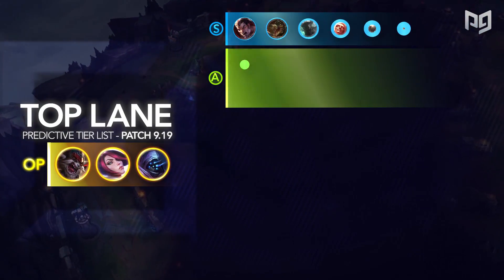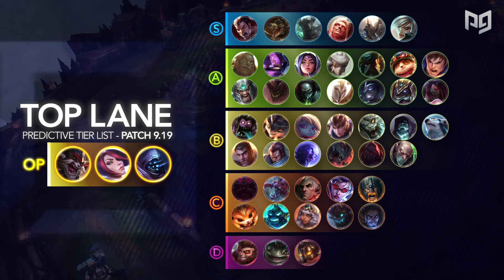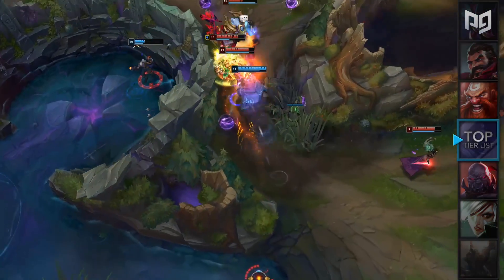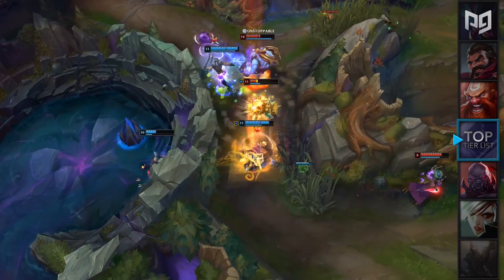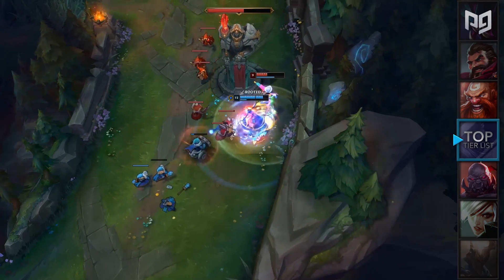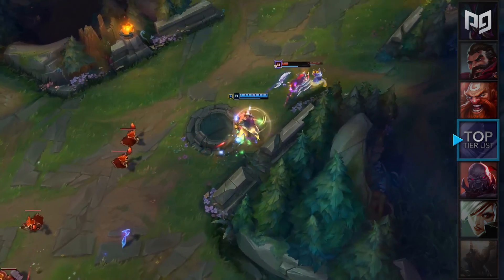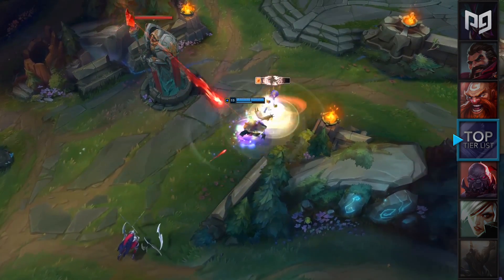The top lane tier list for patch 9.19 sees a lot of changes. In our S-plus tier, we have three members who are Kled, Fiora, and Jax. Jax has been on the brink of making that push to S-plus tier for quite some time, and has finally done so in patch 9.19. Once he purchases a Tiamat, Triforce, or Spear of Shoujin, he becomes almost unstoppable during his split pushing, and his teamfighting also becomes insane. If you miss Rift Herald mode and want to play it again, then look no further and just play Spear of Shoujin Jax. It's close enough.